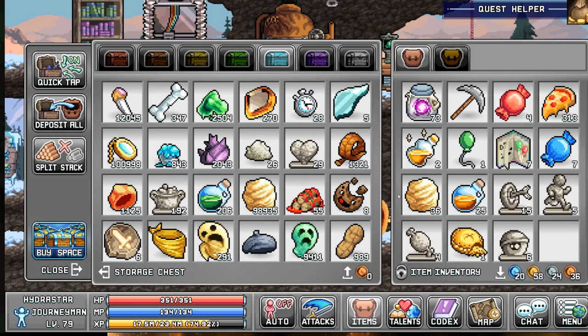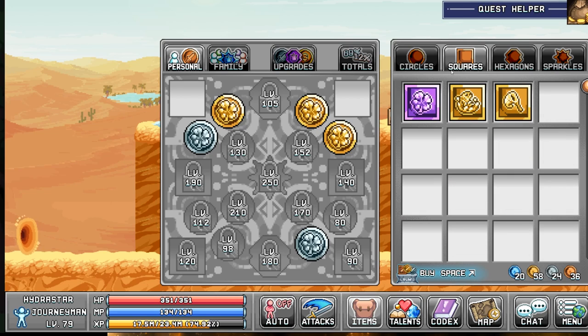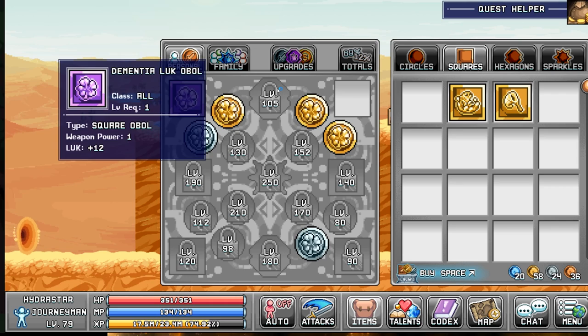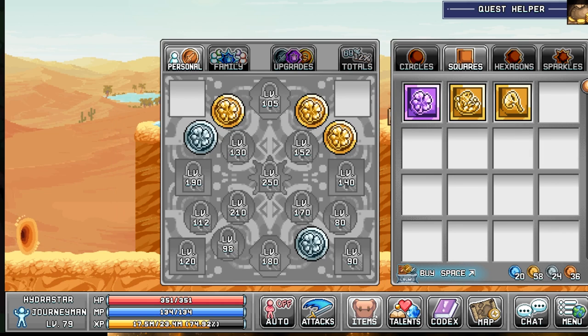Let's go ahead and do that - under squares, there it is. Very nice. I have three gold luck ovals as well, plus another square one. I'm at 350 luck on my Journeyman at level 79, so it's coming along. Solid progress. The dementia oval does what it says: 12 luck.